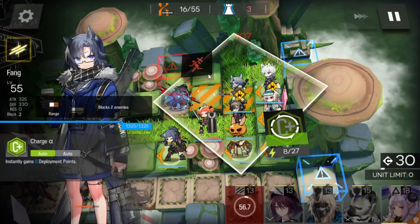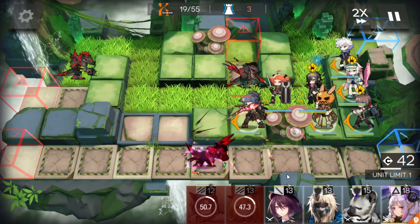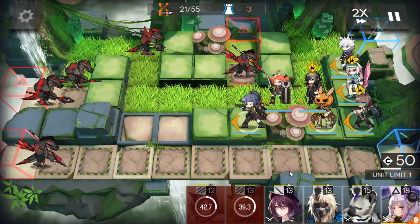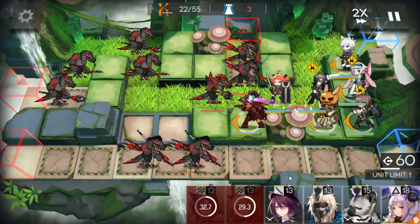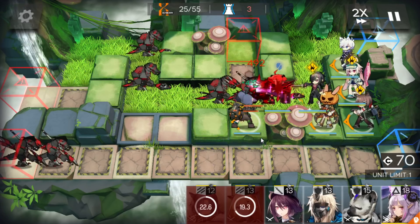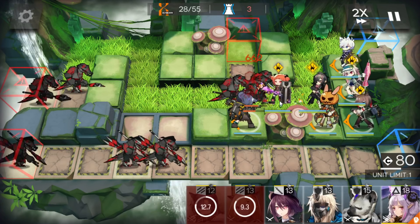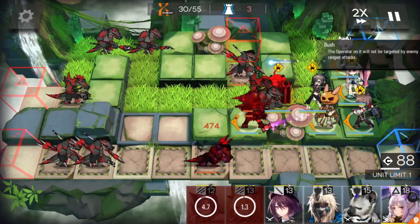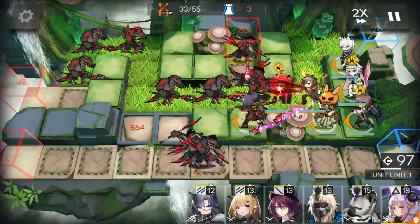Deploy a medic here, then retreat this one as well, and now just keep going. Around 30 enemies during this big wave — activate the operator's skill to kill.